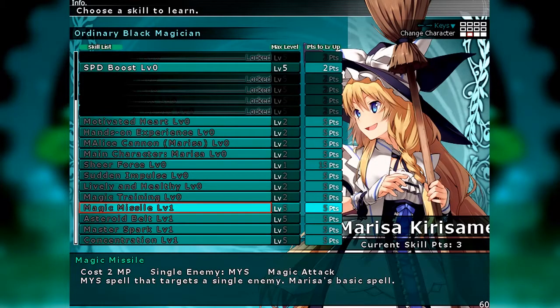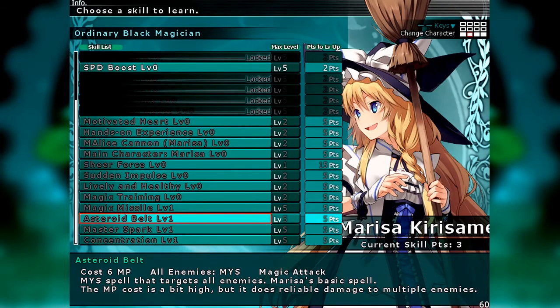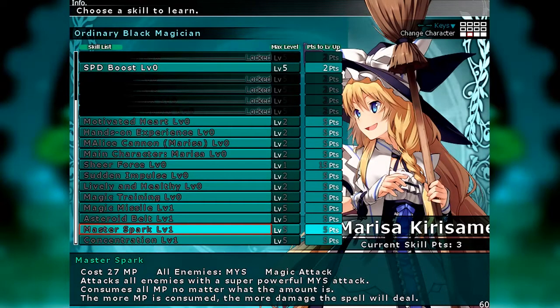We've got Magic Missile — a Mystic spell targeting a single enemy, just a basic spell. It's your single-shot working-through-the-dungeon kind of thing, and it's MP efficient. Then she's got Asteroid Belt — a Mystic spell targeting all enemies, just a Mystic nuke, plain and simple. She's a very easy character to wrap your head around. We have her signature Master Spark — this thing costs a whopping 27 MP. It attacks all enemies with a super powerful Mystic attack, consumes all of her MP no matter the amount, and the more MP consumed, the more damage it deals. This thing's going to get you out of a lot of hairy situations.